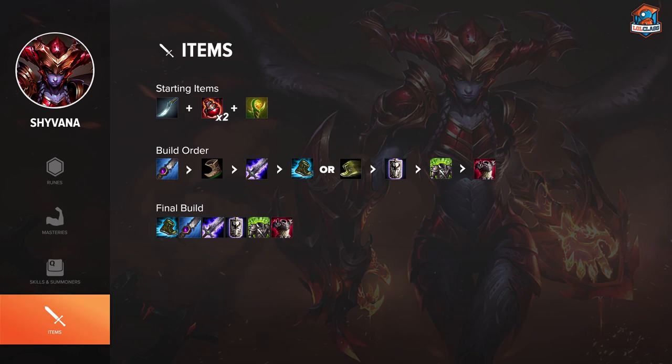On Shyvana jungle you want to go Sated Devourer, building Devourer first. After that you can get boots and a Vamp Scepter and turn that Vamp Scepter eventually into Blade of the Ruined King. If you're doing well you can have those as early as 13 minutes, and once you have those two items you'll be very strong. After that you go tank — Mercury Treads or Ninja Tabi, then Randuin's Omen, Spirit Visage, and Thornmail.